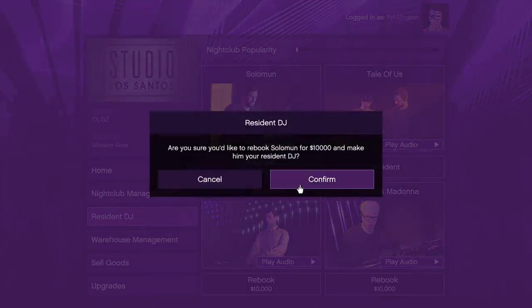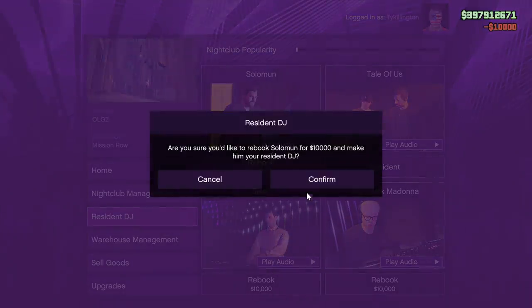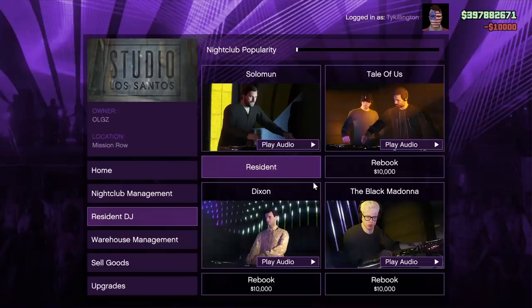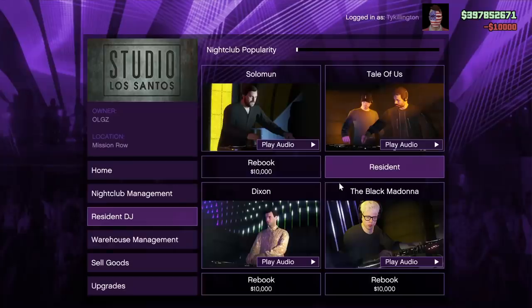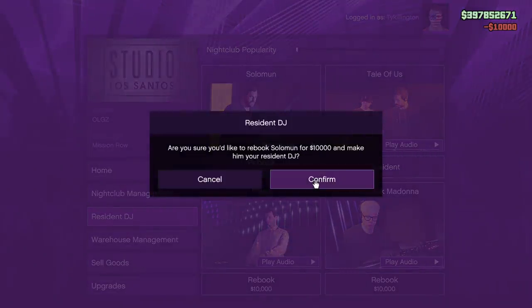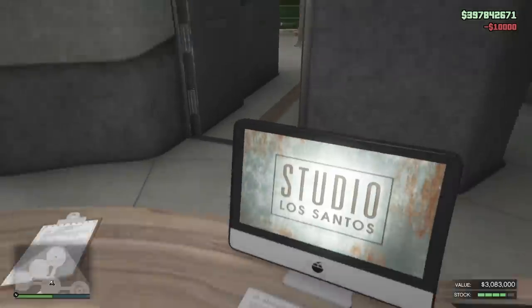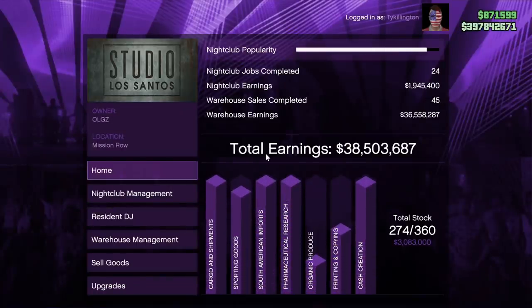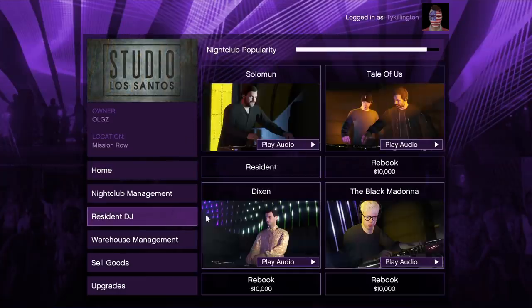For nightclub popularity, here's a little trick I came up with so you'll never have to do popularity missions ever again. All you have to do is rebook your DJs 10 times — that's $100,000 — and then every three hours come back and switch your DJ one more time. You'll never lose popularity, you'll always make money off it, and you'll never have to do another popularity mission. Right there you can see the nightclub popularity is almost maxed out after nine swaps — do the tenth and it's done.